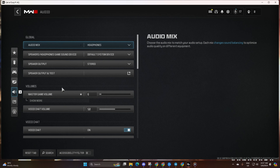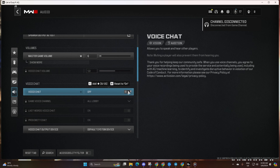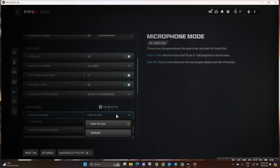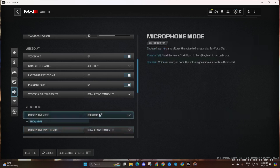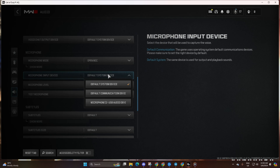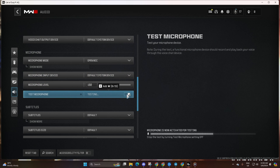Now scroll down and ensure voice chat is turned on. Then head over to the microphone section and switch microphone mode to open mic. Next, click on microphone input device and pick the correct device from the drop-down menu. Finally, turn on test microphone and see if it's working properly.